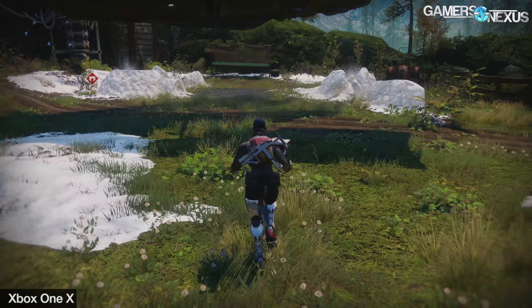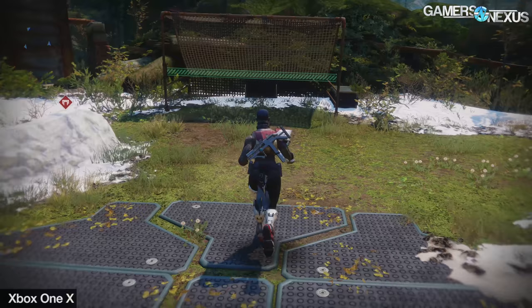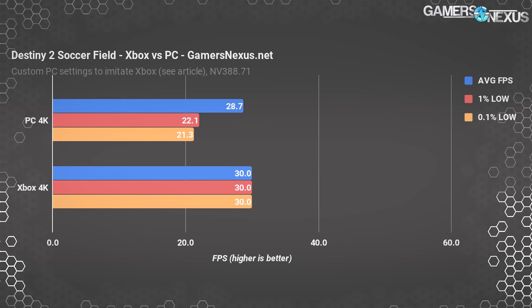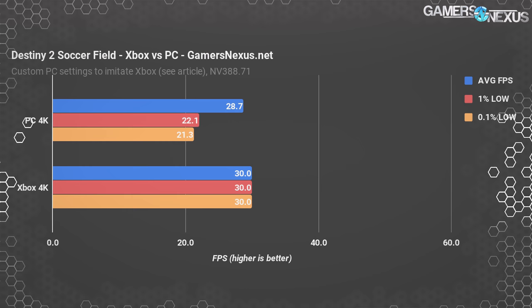The second test was running back and forth on the farm's soccer field without any other players present. There's more foliage and distant level detail than the first test, and results were recorded during the winter event with some snow falling. The Xbox had absolutely no trouble — not a single frame was dropped in any of the test passes. On PC, average FPS was almost the same as in the first test, and the 1% and 0.1% lows aren't dramatically lower than the average.